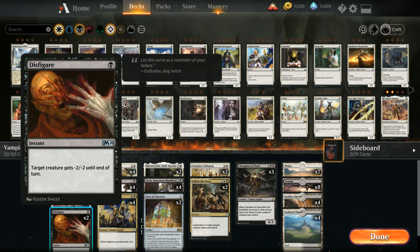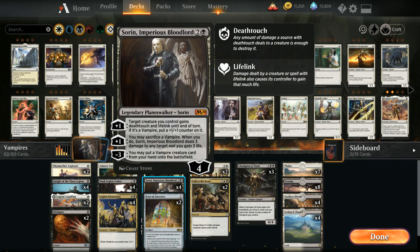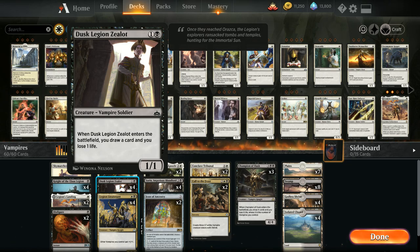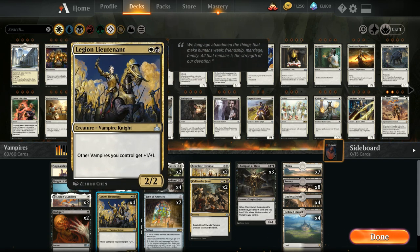We also have 2 copies of Disfigure as cheap removal, giving a target creature -2/-2 until our turn to take out mana creatures. At 2 mana we've got 4 copies of Adanto Vanguard, which synergizes with Knight of the Ebon Legion by paying life to grow the knight, and also plays great with Sorin's +1 giving it lifelink and a counter. Then 4 copies of Dusk Legion Zealot — a 1/1 that draws a card and loses 1 life when it enters — a nice expendable creature to sacrifice to Sorin's second +1. And 4 copies of Legion Lieutenant, giving other vampires +1/+1.